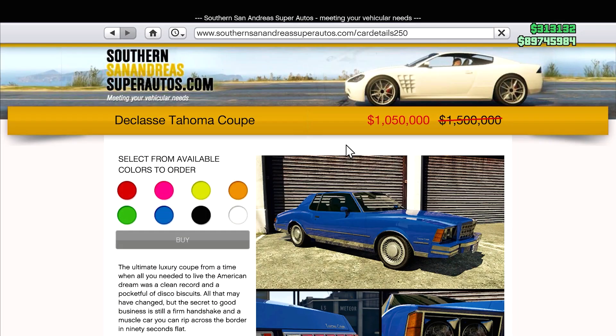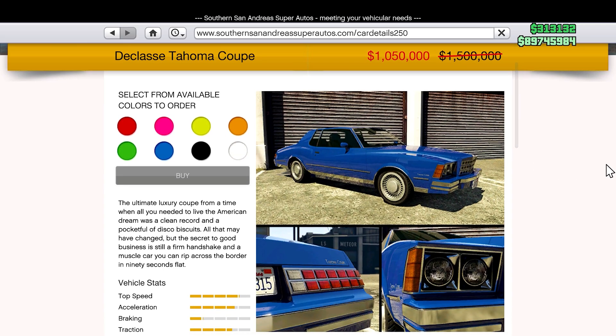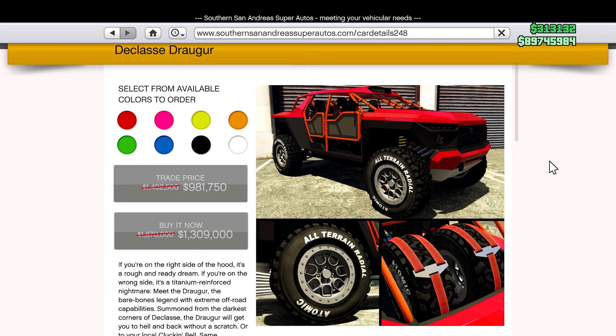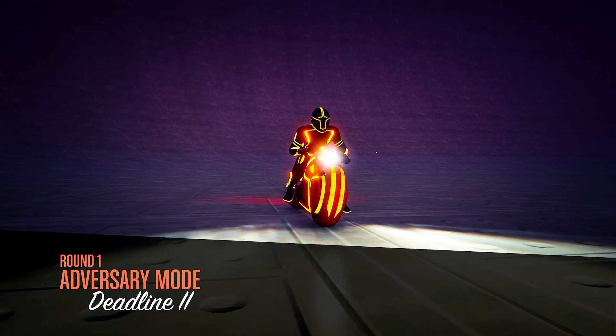Bringing us over to Southern San Andreas Super Autos, we have the Declassi Tomaha Coupe — you guys can go ahead and get this for 30% off. And for our last sale of the week we have the Declassi Dragger, which is a bulky vehicle, for that same 30% off discount.